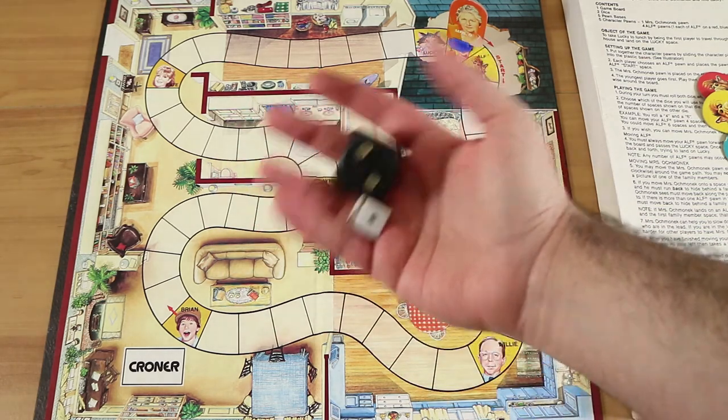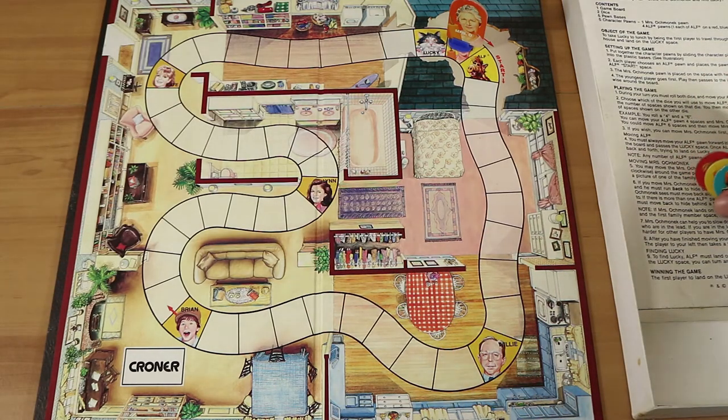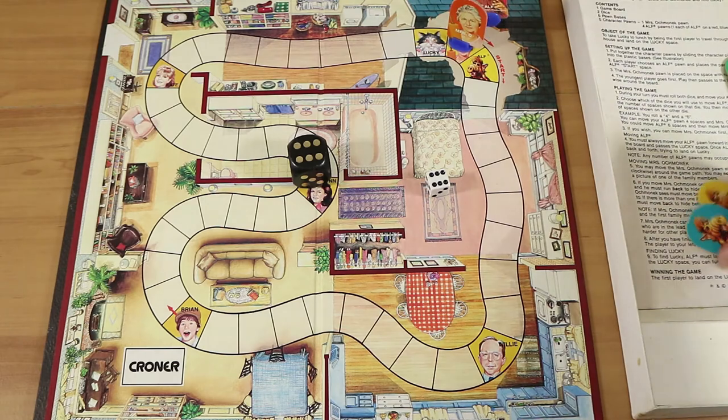In terms of licensed games, this is pretty bare bones — you've got four cardboard markers in different colors of Elf, one for Mrs. O, and two dice. The big black die is probably not original. One die is to move your character and the other one is to move Mrs. O. How about we start — which color are you going to be? I'll be red and Laura will be blue.